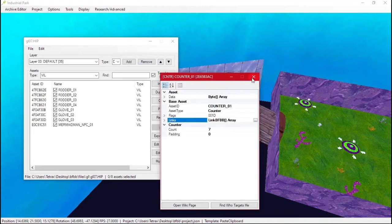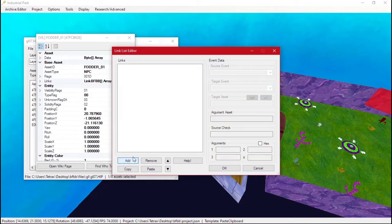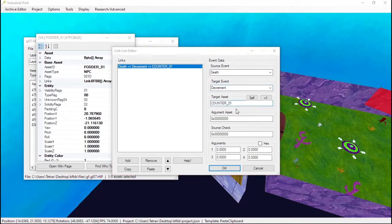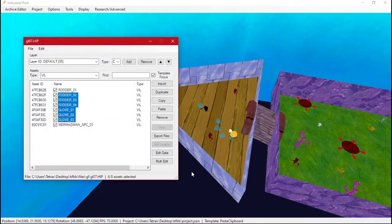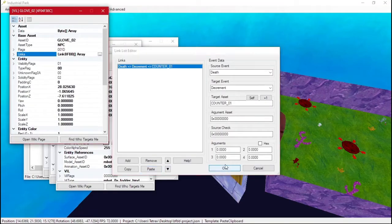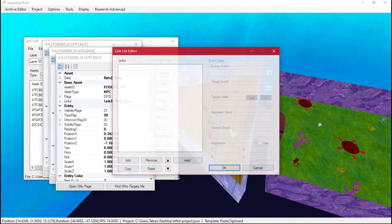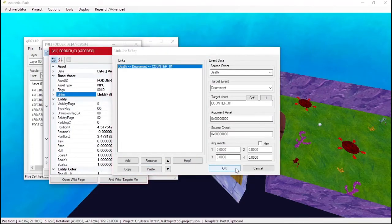Now we need to make all the robots trigger this. On death, decrement — which makes the counter go down. We copy and paste this onto all our robots. It's a slow process, but if you paste a robot with the event already on it everywhere else, it's easier. If you've already placed all the robots down, you kind of have to do it manually.